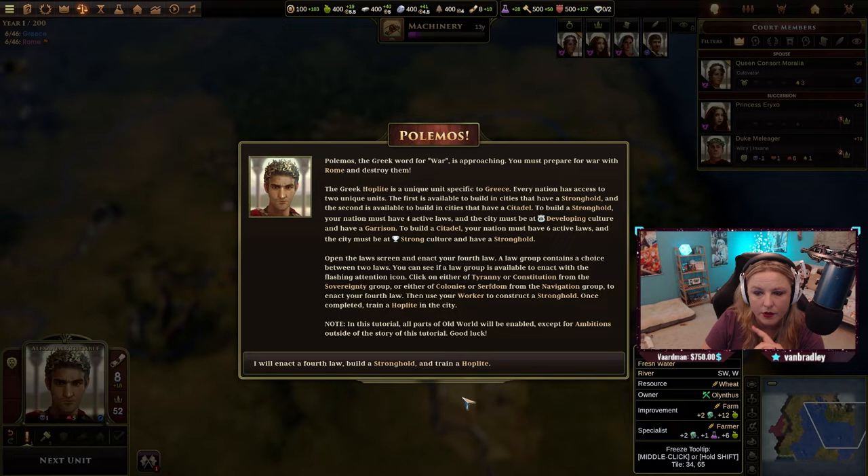Every nation has access to two unique units. The first is available to build in cities that have a stronghold, and the second is available to build in cities that have a citadel.